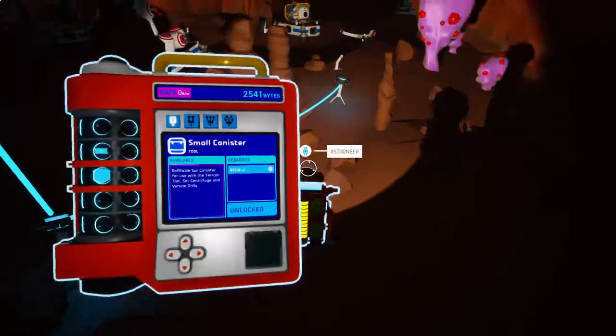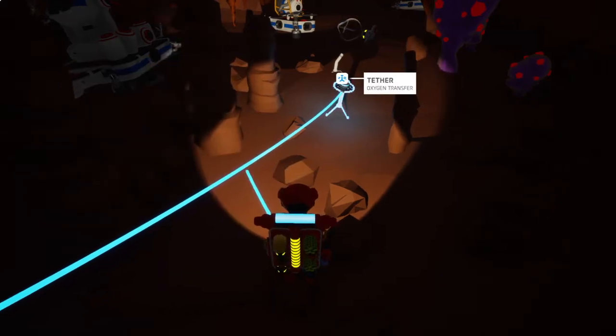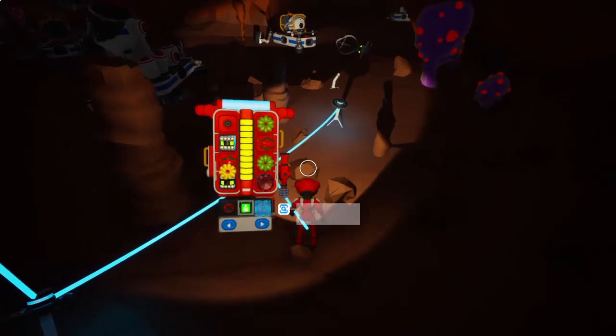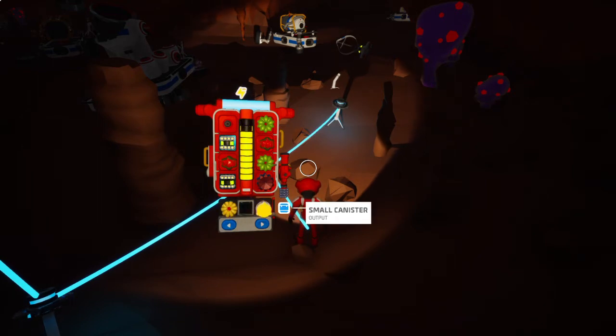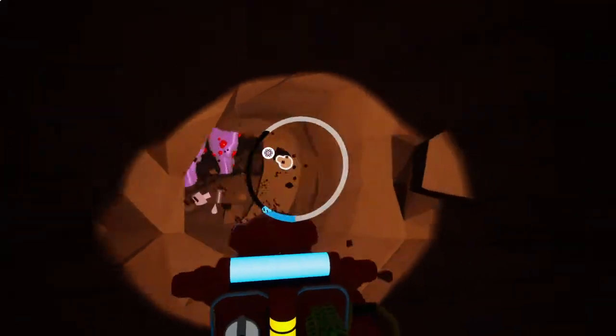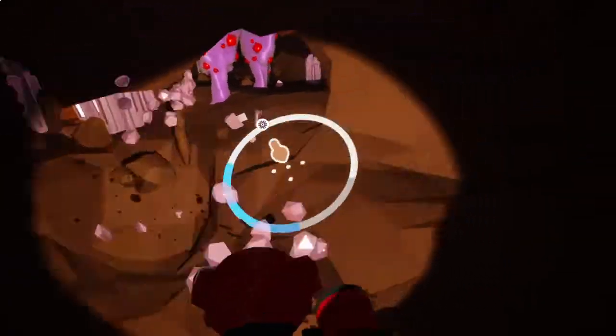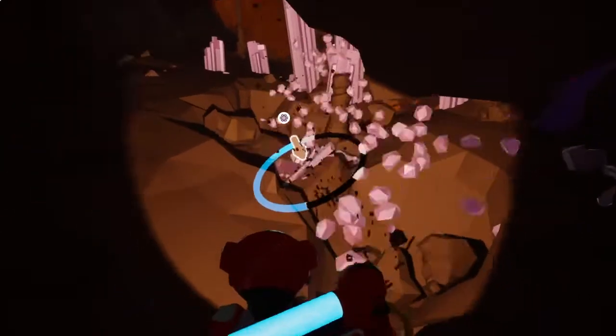Okay, a small canister - it will create some resin. Soil canister - oh, I can get this! Can I fill out my backpack though? Small canister, let's go! Fill it off. That's cool, so I'll take some of that.